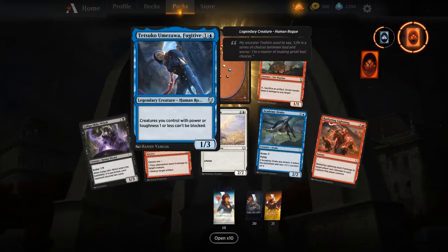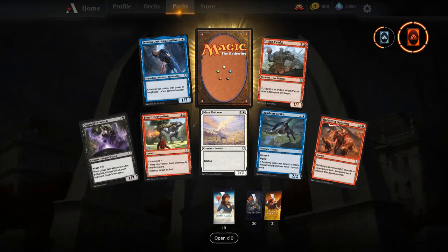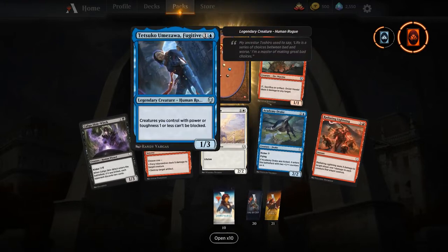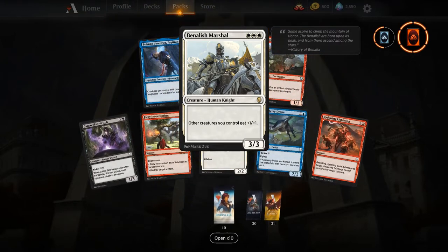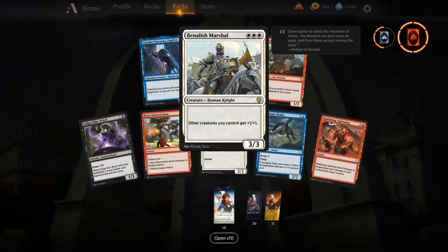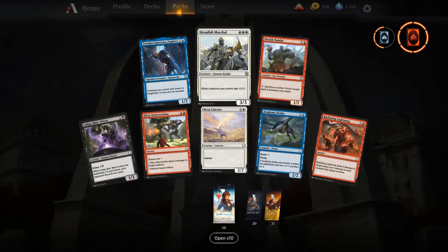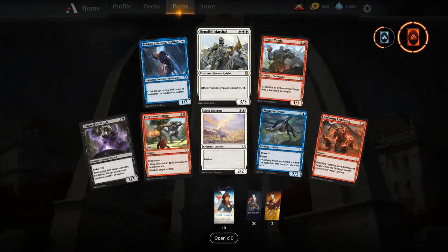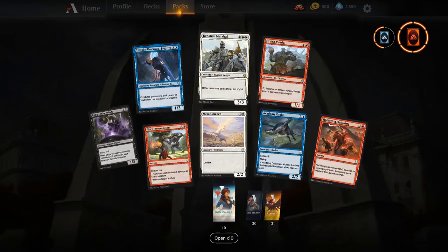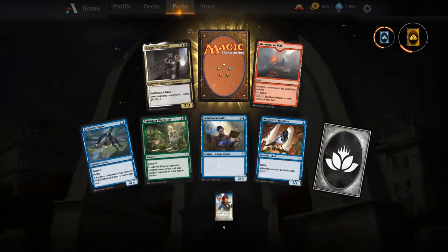There is Tetsuko Umezawa — the rat commander. People might be trolling with the Rat Colony/Tetsuko combo, but hey, it is what it is. And there's Benalish Marshal — I really like this card going into the new format. It's a knight, it does anthem stuff, and in tokens decks this is going to be the card that beats the Goblin Chainwhirler. That anthem effect in tokens — do not overlook it.